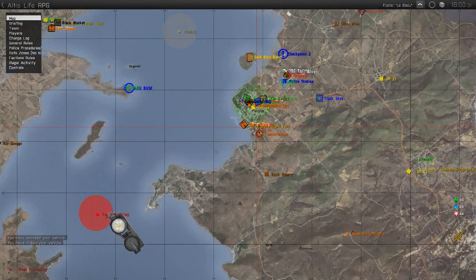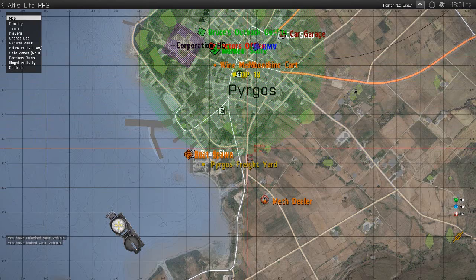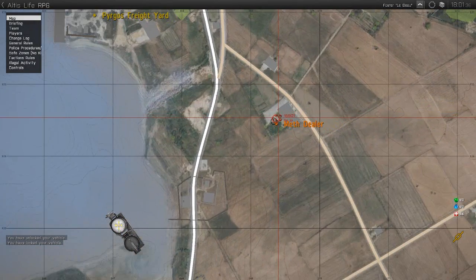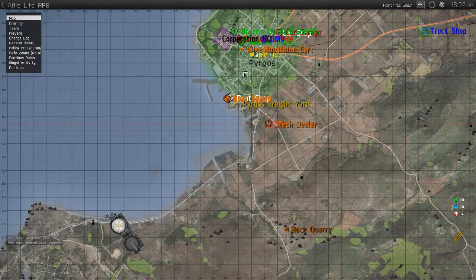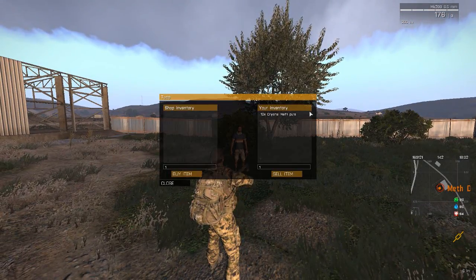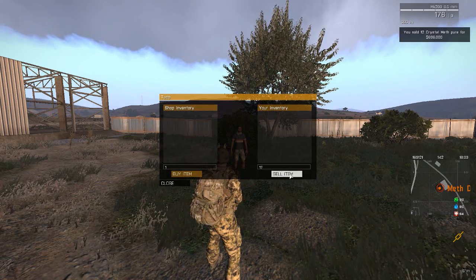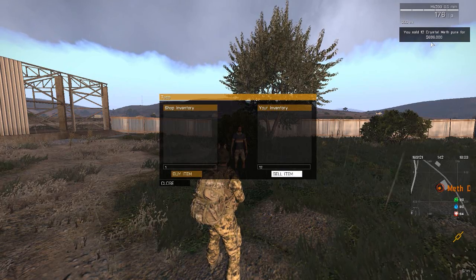Alright, this is it — payday. To find the Meth Dealer, all you have to do is go to the coordinates 169, 121, immediately south of Pygros. So it's very close to an ATM, and to society as they watch you sell your illegal drugs. When you're there, simply approach the meth dealer and click on Dealer de Meth. Don't know if it's supposed to say 'de meth,' but it has for a very long time. Sell your goods like you normally do, and as you can see, it's time for a juicy payday.